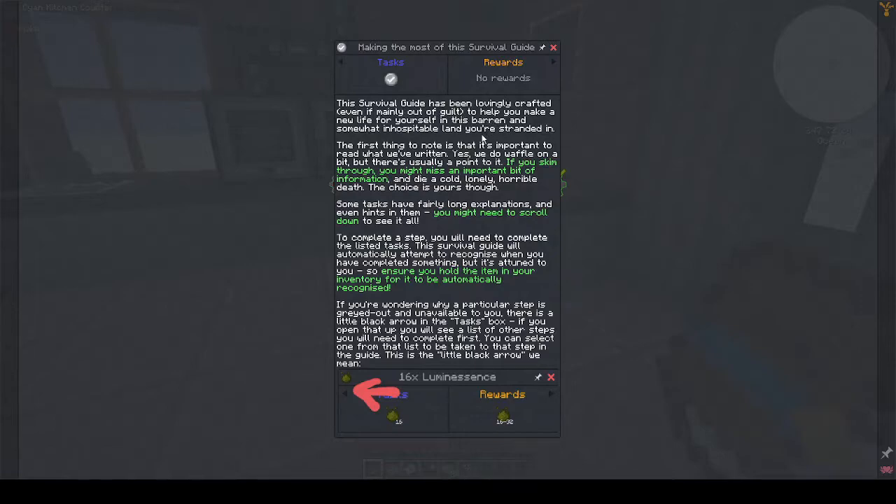The survival guide has been lovingly crafted to help you make a new life for yourself. It's important to read what's written - if you skim through you might miss something important and 'die a cold lonely horrible death.' Some tasks have very long explanations so scroll down. To complete tasks you need to hold the item in your inventory for it to be recognized automatically. Grayed-out steps have a little black arrow showing dependencies.